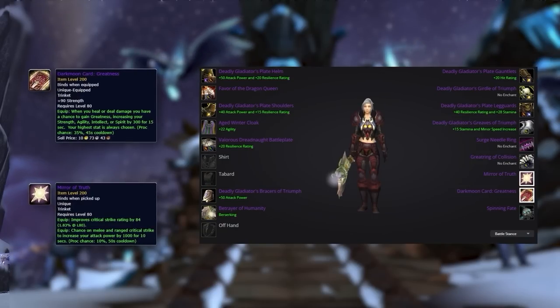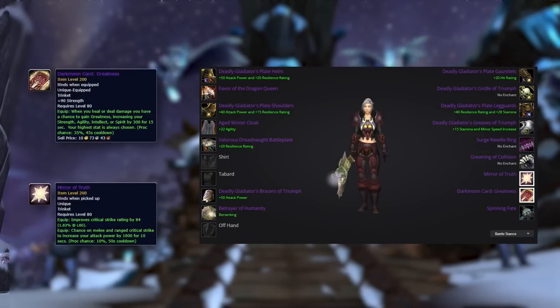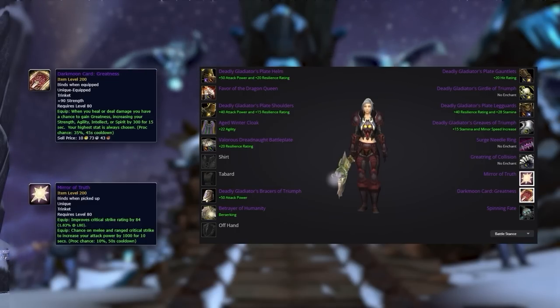For your 2 trinket slots, luckily they don't actually change. You can use the same 2 trinkets from earlier gearing as they remain the best DPS trinkets for this season. Just remember if you're not Human, drop Mirror of Truth for the medallion trinket.